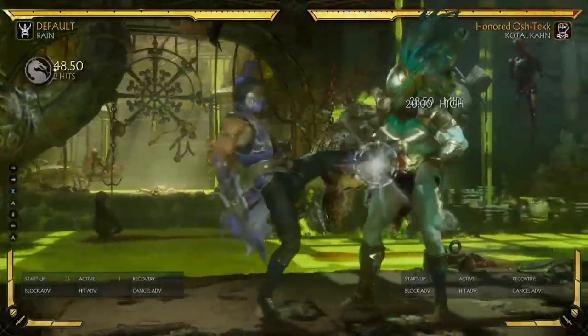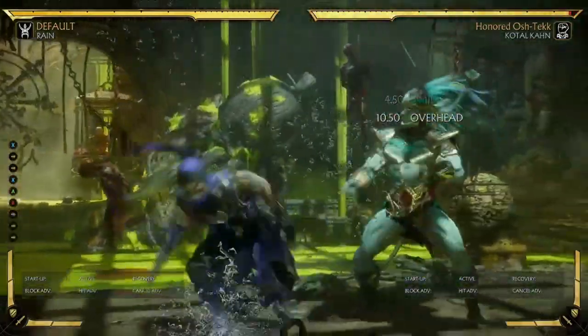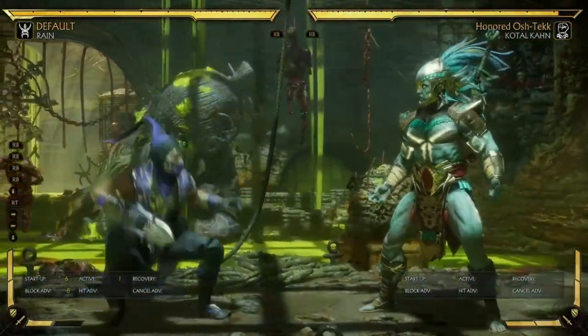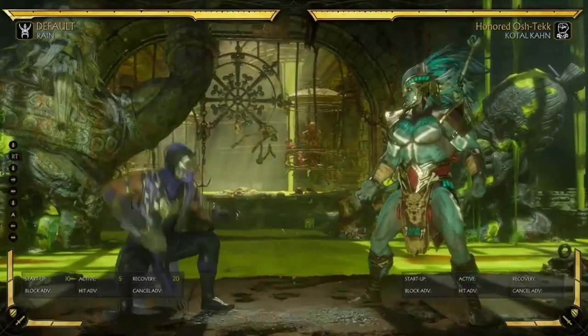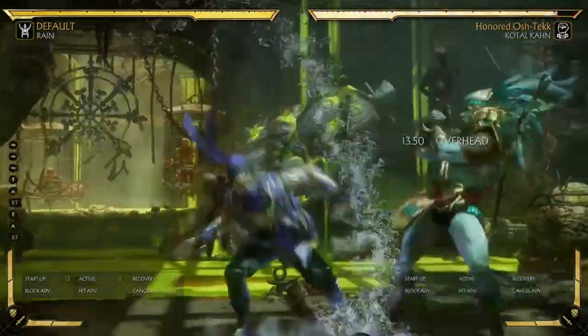This move is mainly used for mix-ups — you can mix up with this overhead or mix up with the low. Both the overhead and the low are safe. So this overhead — safe. And if you empty the low, you're safe — negative 8 with a little bit of pushback, that's basically safe. You just throw it out in neutral, just make them respect your lows and your overheads.